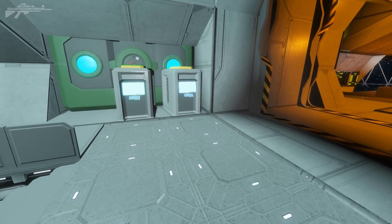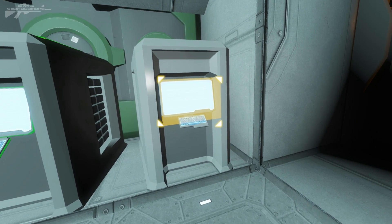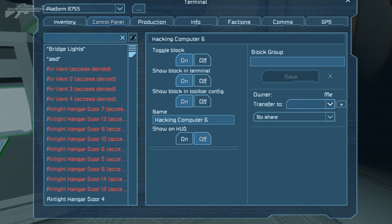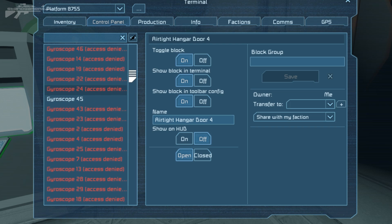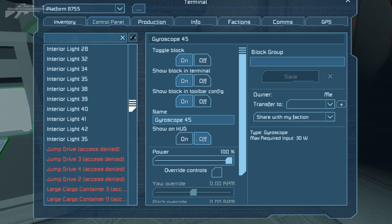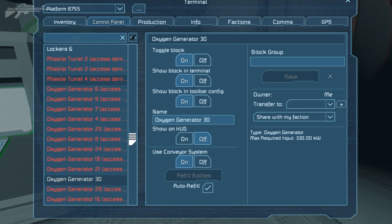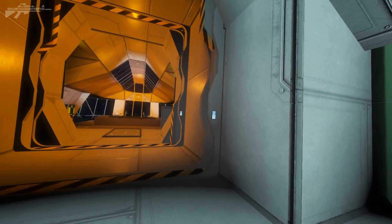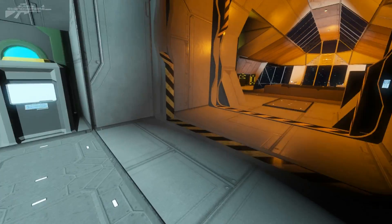Now let's talk about how this hacking block works. We're currently aboard an enemy ship — you could also be on the outside if you avoid all the turrets. We've placed our hacking block on the side, aligned it to us, and transferred ownership to ourselves. Scrolling through the menu, it's already started hacking blocks: it's turned an airtight door to me, hacked a gyroscope that's now in my control, and accessed another gyroscope. It's also got an oxygen generator, randomly working through blocks, failing and trying again.